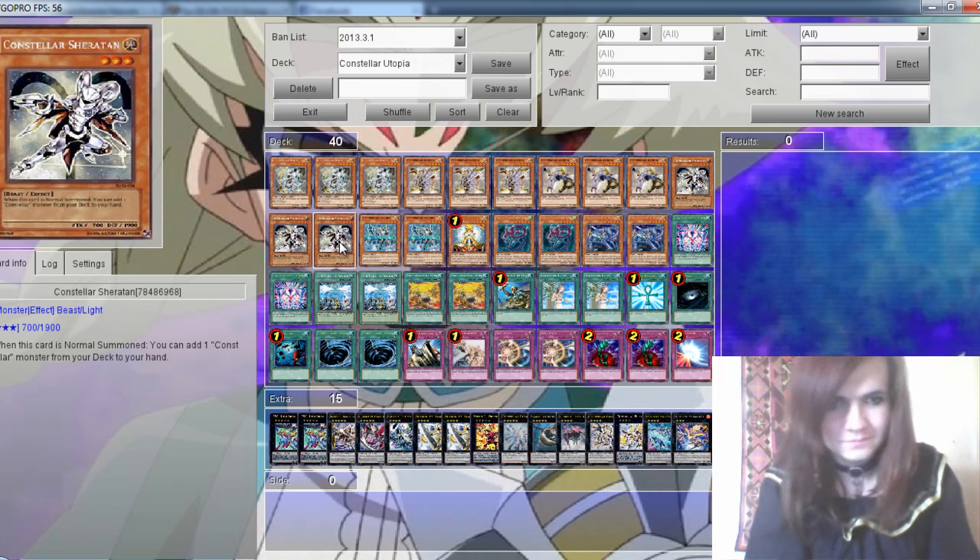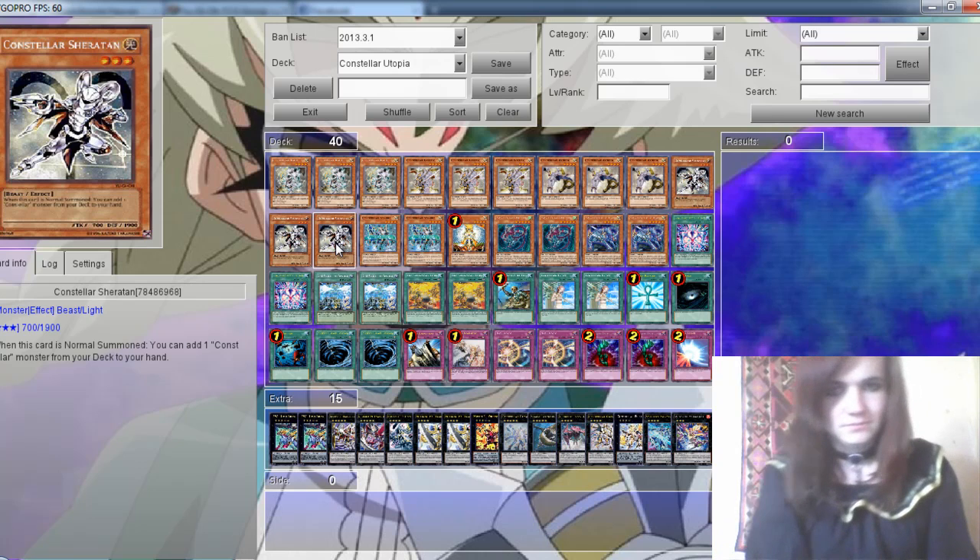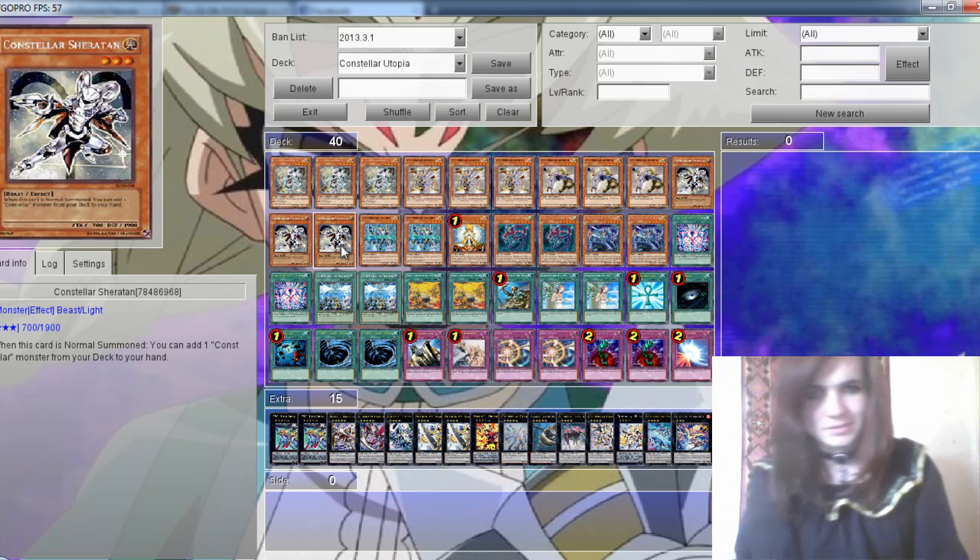3 Constellar Kaus are in the deck. When you Normal Summon it, you can add 1 Constellar monster from the deck to your hand. So that's a really good card.